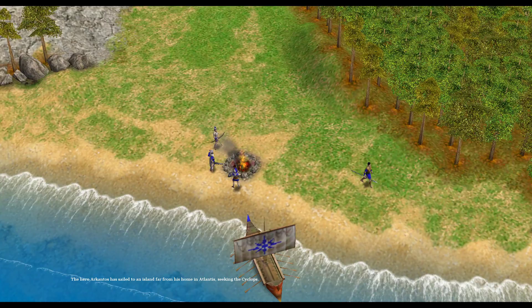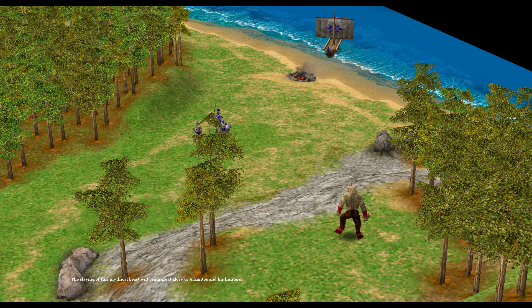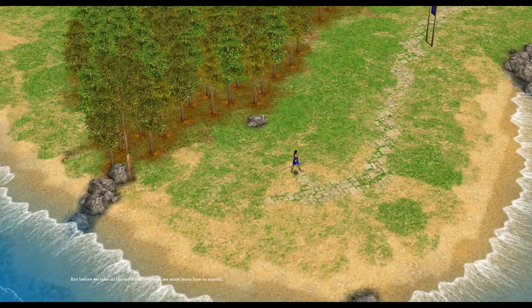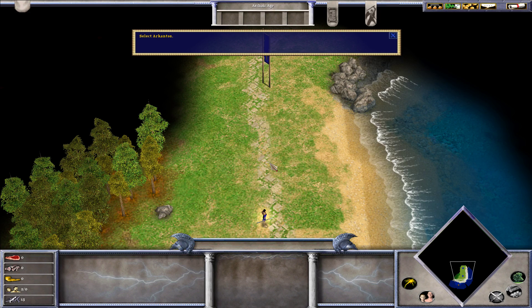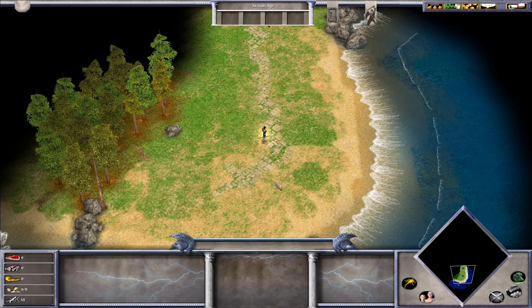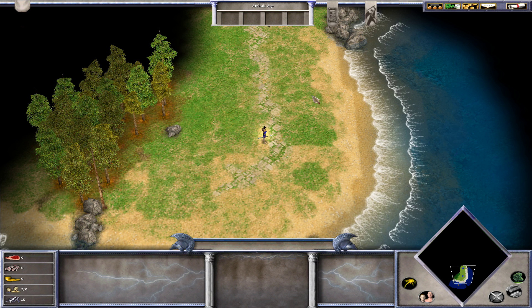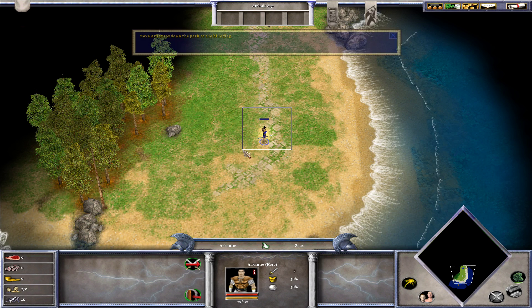Today, your task is a simple one. The hero Arkantos has sailed to an island far from his home in Atlantis, seeking the Cyclops. The slaying of this mythical beast will bring great glory to Arkantos and his hunters. We are learning how to play Age of Mythology. I don't know this game very well — I played it when I was younger. I think I played the Arkantos campaign but didn't finish it. It's been so long I don't remember much.